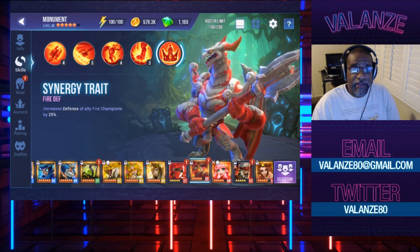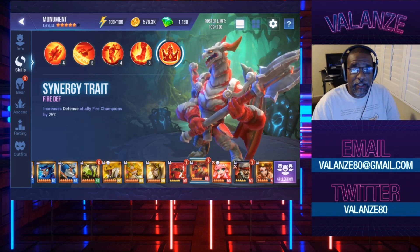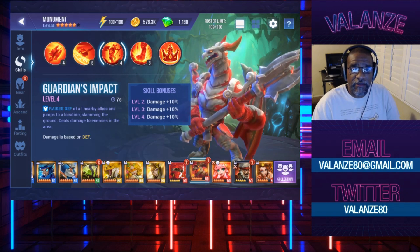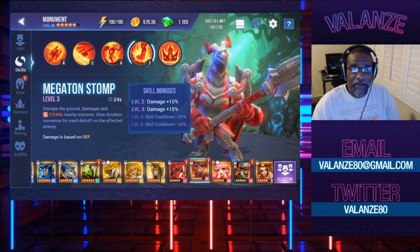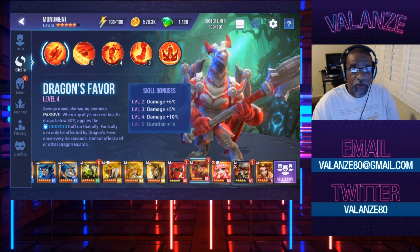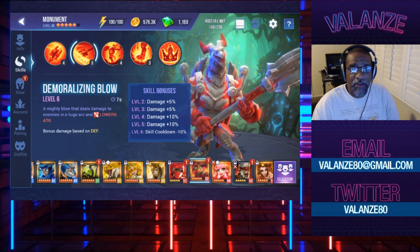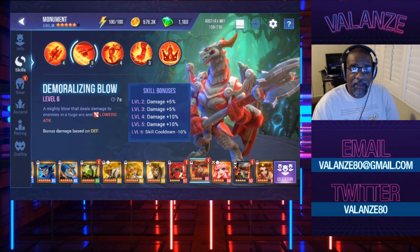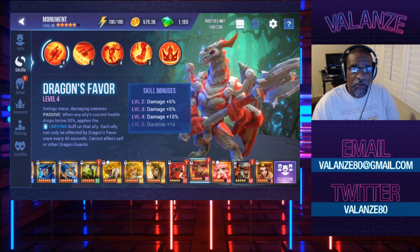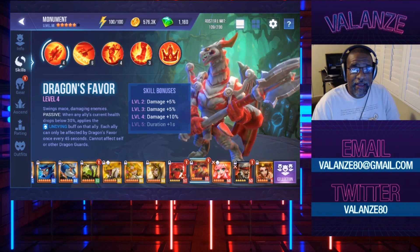His synergy trait increases defense of ally fire champions by 25%. So we've got a good defense-based monster here. He gets bonus damage on active skill 1, and active skills 2 and 3 damage is based on defense. His first skill — there's no benefit to going Rapid or Adept, none of that, because we don't really have use for those here. His skill isn't based on how many attacks he does or how quickly he does them. So he really just needs to live, so you're looking at Sturdy, Life, or anything that really buffs your survivability.